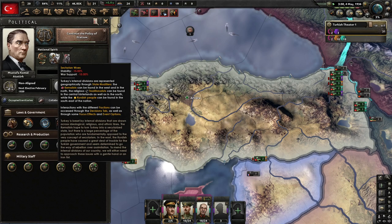We also have sectarian woes — we lose civilian war support. Turkey's internal divisions are represented geographically through state modifiers: the Kamalists can be found in the west and north, the religious traditionals in the center hinterlands and south, while the Kurdish people are in the southeast. Interactions with the different factions can be accessed through the decisions tab, as well as through some focus effects and event options.